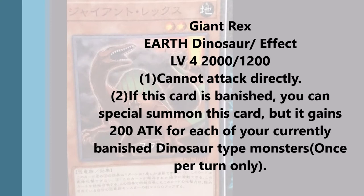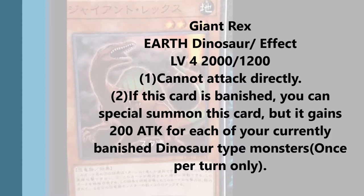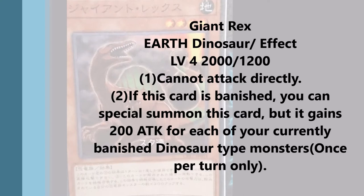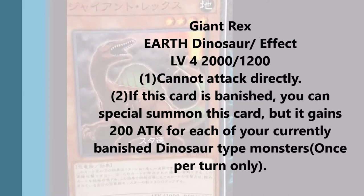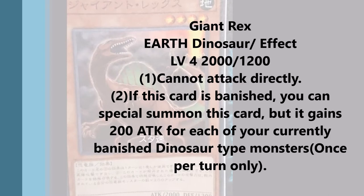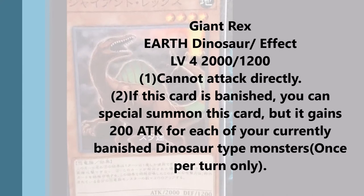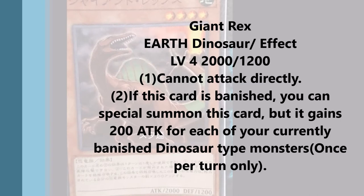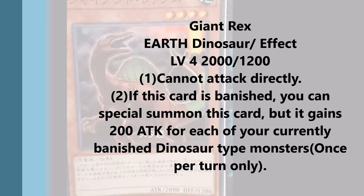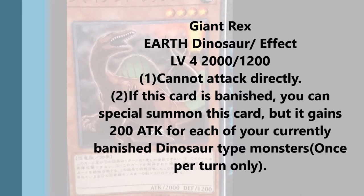The second effect is: if this card is banished, you can special summon this card, but it gains 200 attack for each of your currently banished Dinosaur-type monsters. This is definitely something interesting because we all know how Miscellaneous Dinosaur works and how Ultimate Conductor Tyranno works. They both banish to summon — in Ultimate Conductor Tyranno's case itself, or in Miscellaneous Dinosaur's case another dinosaur. So if you're banishing four from your graveyard to activate Miscellaneous Dinosaur, and then you special summon the level four dinosaur from your deck, this guy activates and special summons himself as well. And the best part is that since you can play multiple copies — although it's only once per turn — you can keep one in your graveyard for the next turn.